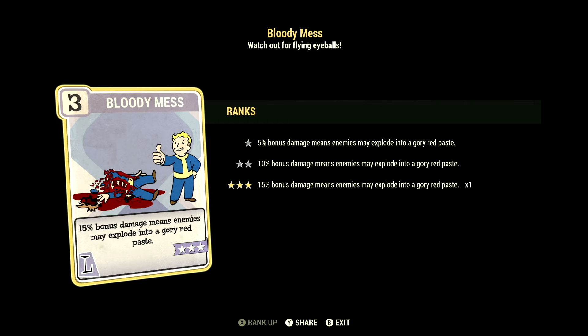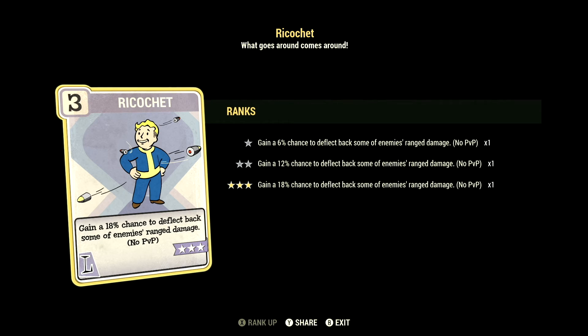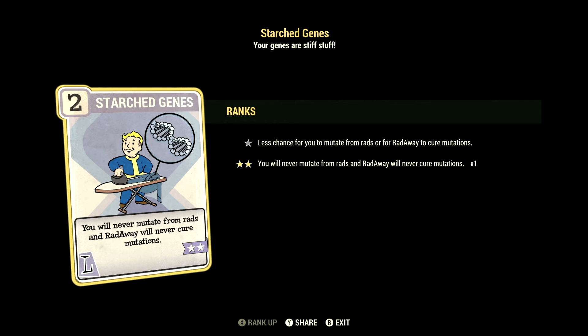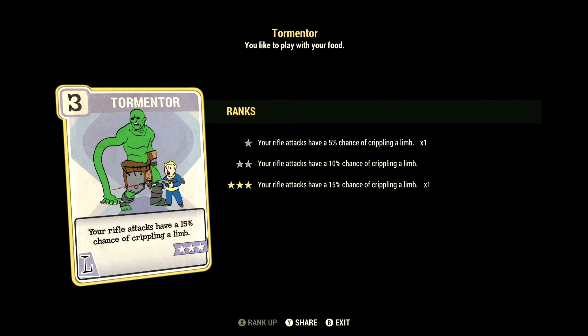Over in Luck, we have 15. We have Bloody Mess at 3 stars — 15% bonus damage means enemies may explode in a glorious red paste. We have Better Criticals at 3 stars — VATS Criticals now do a plus 100% damage. We have Ricochet at 3 stars — gain an 18% chance to deflect back some of your enemies' ranged damage, no PvP. We have Starched Genes at 2 stars — you'll never mutate from RADs and RADs will never cure your mutations. We have Critical Savvy at 1 star — critical hits now only consume 85% of your Critical meter. And we have Tormentor at 3 stars — your rifle attacks have a 15% chance of crippling a limb.